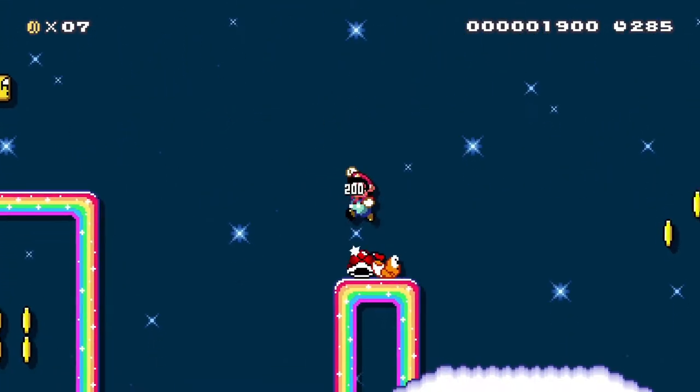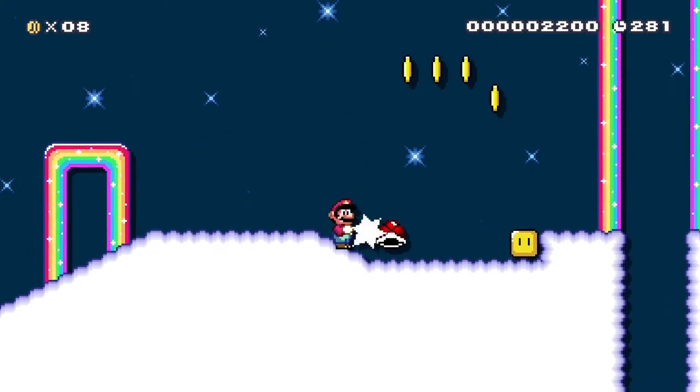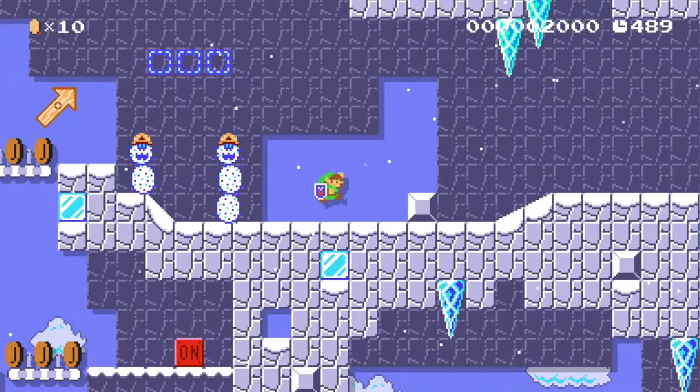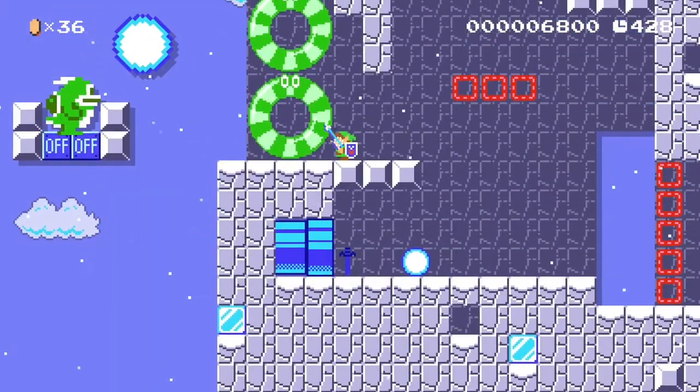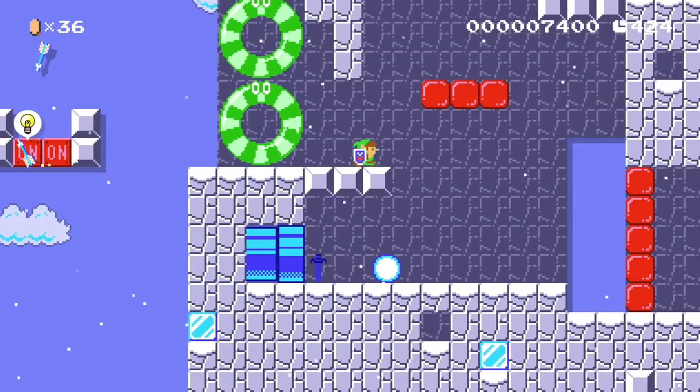There are also some other elements that help bring out the key elements — let's call them secondary elements. In the level 'Link and the On Off Mountain,' snow pokies and spikes are the secondary elements. If Link climbs the mountain, he often has to face them so we can move on and reach the on off block.